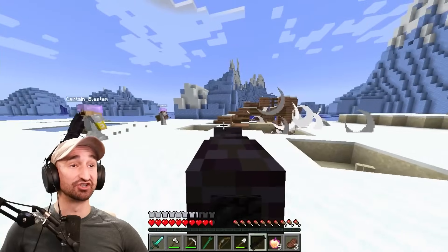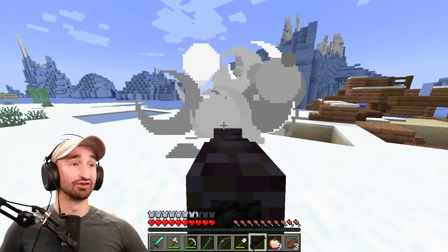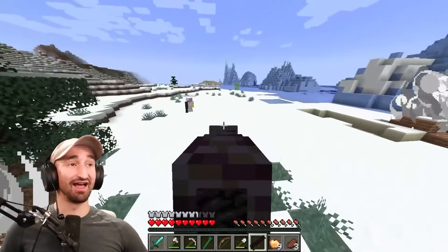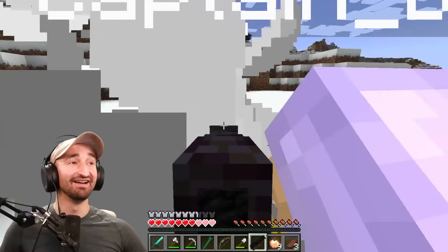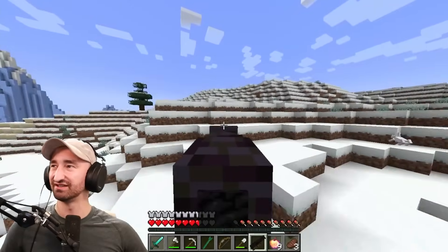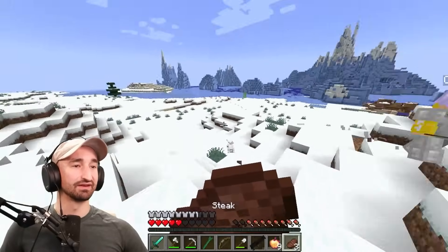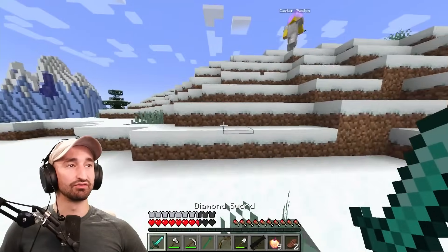I did like three hearts of damage. Oh, you can't offhand it. It gives nausea to everything. This is so sick! Are you seeing straight if you get hit by a cannonball? No. The recoil on a cannon is insane. Weirdly, it doesn't do any durability damage to your armor — it's like three true damage. Kinda scary.